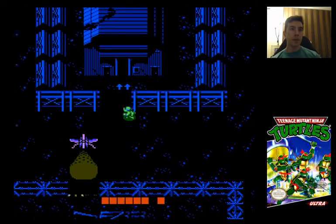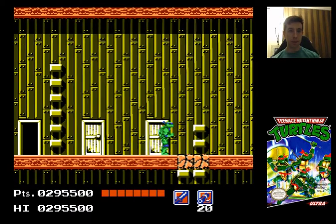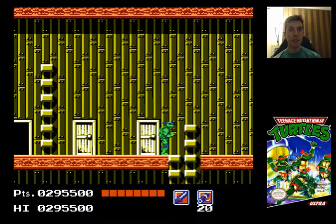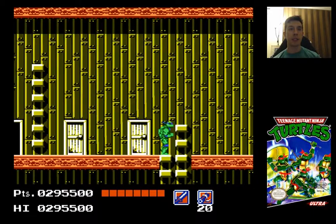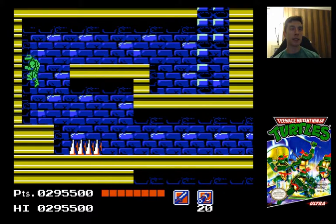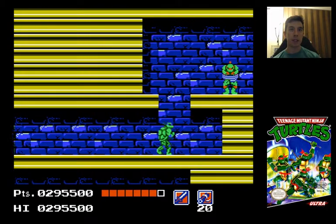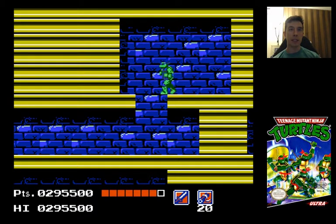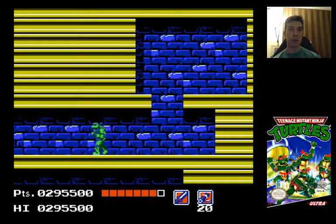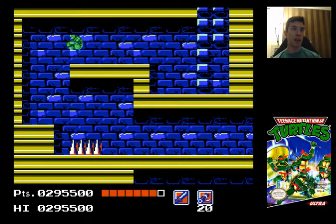This first building in stage five is where we can refill and it's also where we can find one of our missing buddies. So let's go ahead and take care of that first. Nice, and it's Raph.